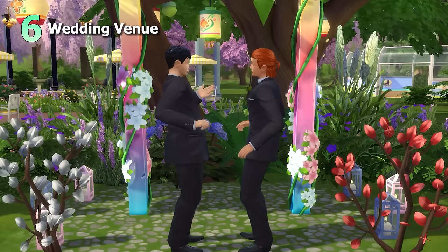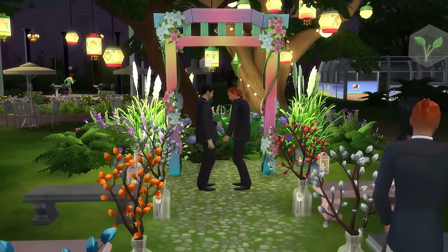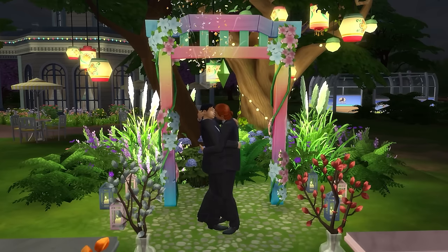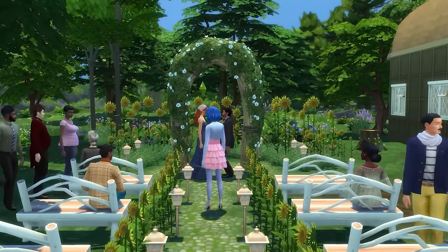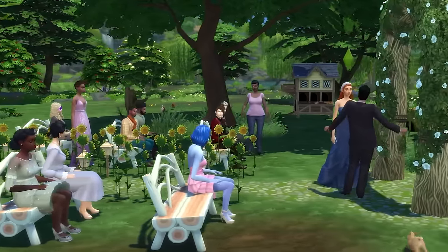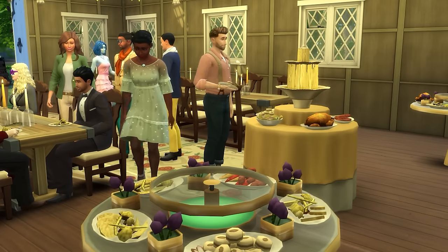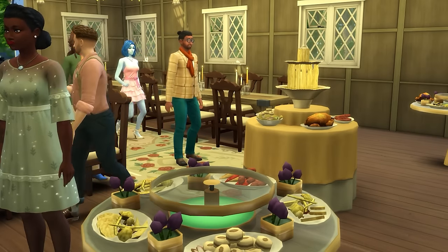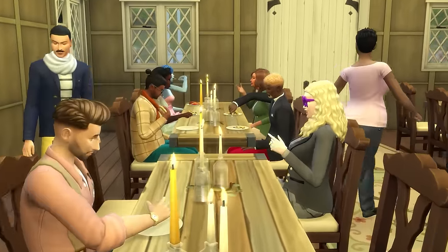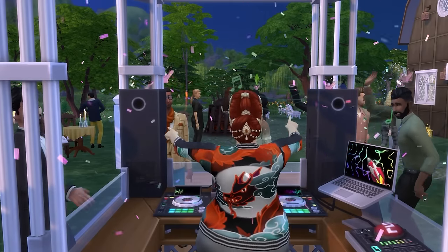Next up we'll look at creating a wedding venue. The main requirement is to have a wedding arch and some seating that Sims can use to watch the procession. But you can take this further by ensuring you have everything for the after party, including banquet tables from My Wedding Stories or Luxury Party Stuff, areas for your Sims to dance and enjoy themselves, and of course a bar where they can grab a drink.